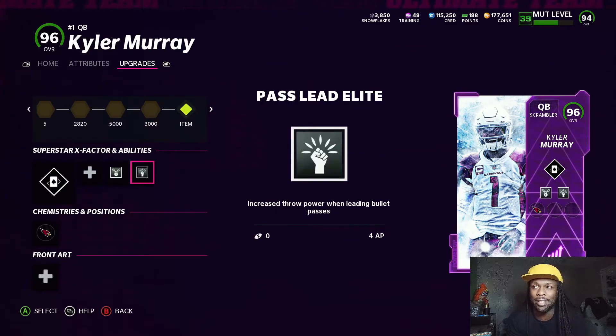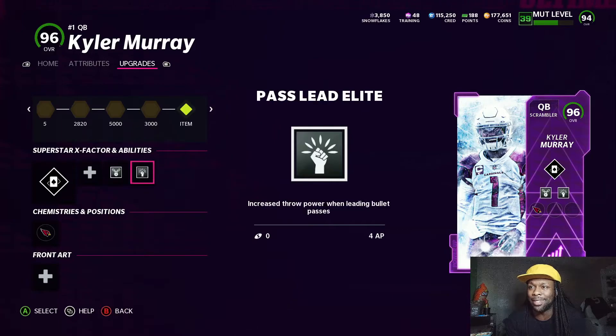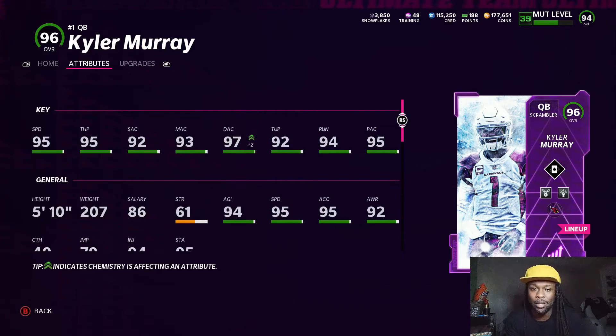I was thinking about the Jake Plummer card that came out, and it only had one slot where you could choose either Pass Lead Elite or Escape Artist. But this Kyler Murray card right here is definitely a W.